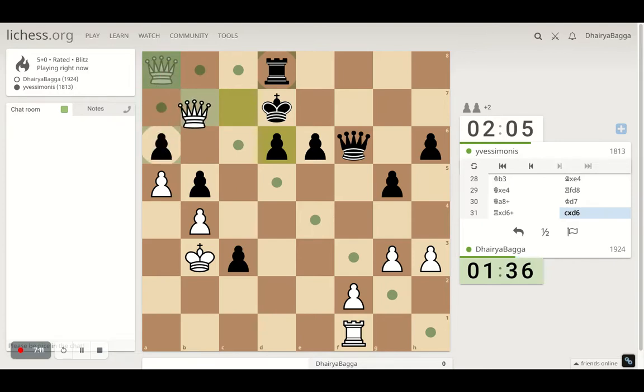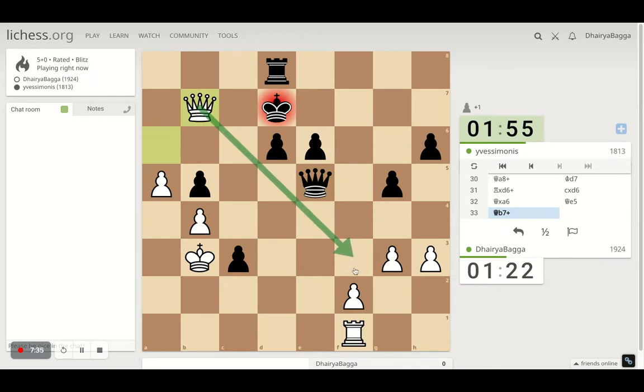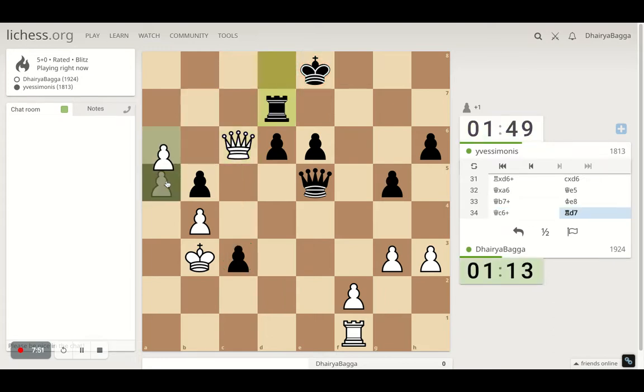Why should I give a check? He then sidesteps and I take — now let's take the pawn, hoping to take another. Now I can't take the other one. What I can do is give a check, get my queen active. Let me take, give another check, take the pawn — that would be the equalizer just in case. Or I can just push my pawn ahead.